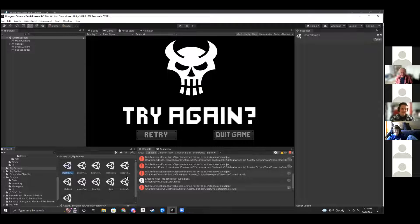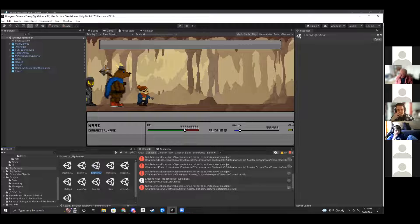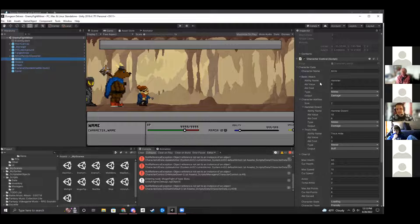There's a death screen too. A classmate asks about the ability system. Donato explains: the standard attack is just flat damage with no ability point cost, whereas abilities cost points — like one that does more damage for six points, or a buff that gives plus-five armor for three points. He also wanted to add an AOE attack but never got to it.